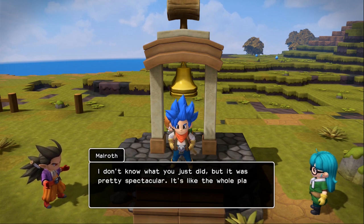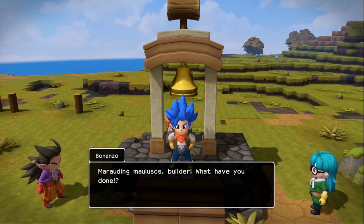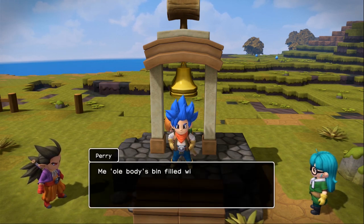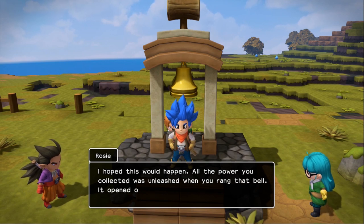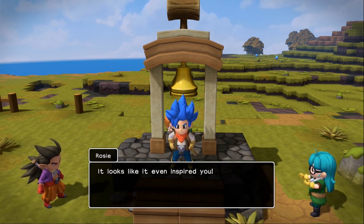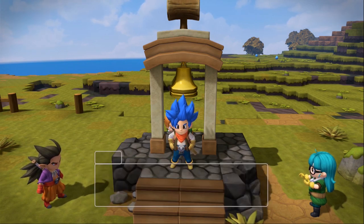I don't know what you just did but it was pretty spectacular. It's like the whole place has been filled with some sort of strange power. Builder, what have you done? What is this energy flowing through me? My old body's been filled with a yearning to create — I've got this uncontrollable urge to go and till a field. All the power you collected was unleashed when you rang that bell, and it opened our eyes to the wonder of building. Now you can build simple stools, simple small tables, and chests.